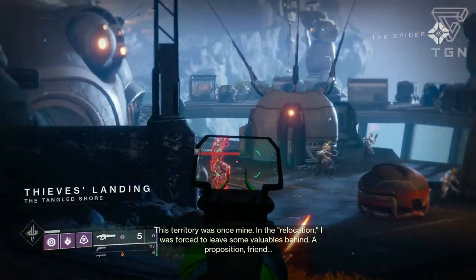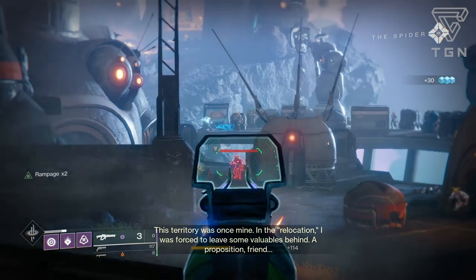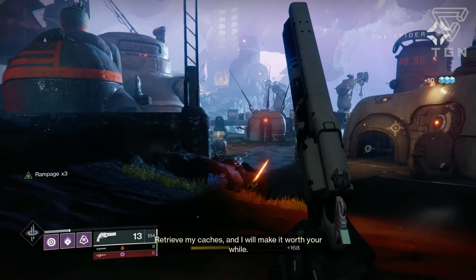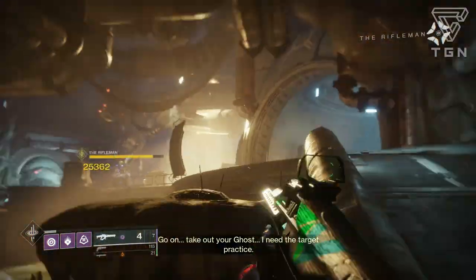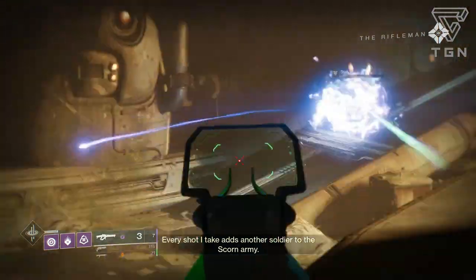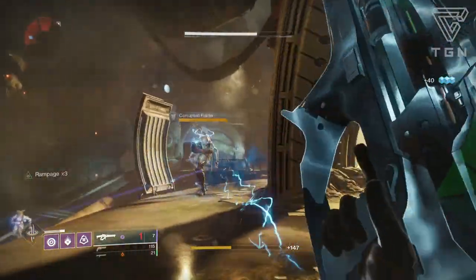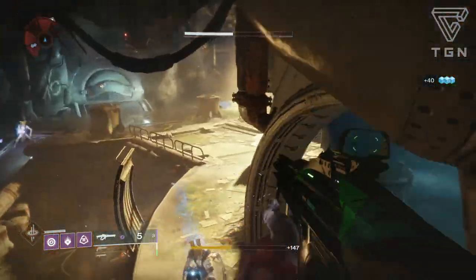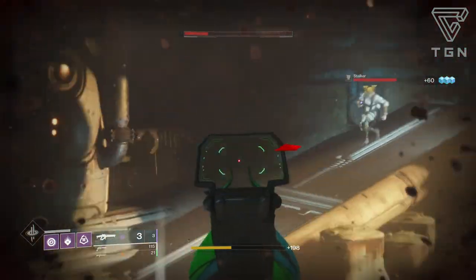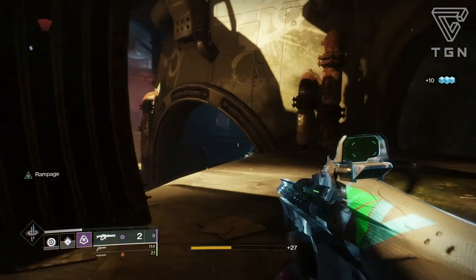Going over PvE and the PvE side of Gambit, it performs fairly well. Linear fusions do really good damage to bosses and can drop majors very easily and quickly with the buff they received last year. Considering it is a heavy weapon, it's meant to deal great damage and wipe out adds giving you trouble. I don't suggest wasting your shots on lower-tier enemies, but if you have the ammo, do what you feel. The linear fusion can also take out those annoying Taken blockers in Gambit — if you hit headshots with the right perks, you can melt through those PvE blockers very easily, and even high-value targets.